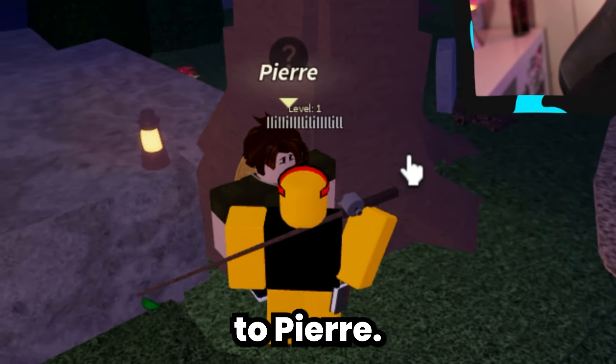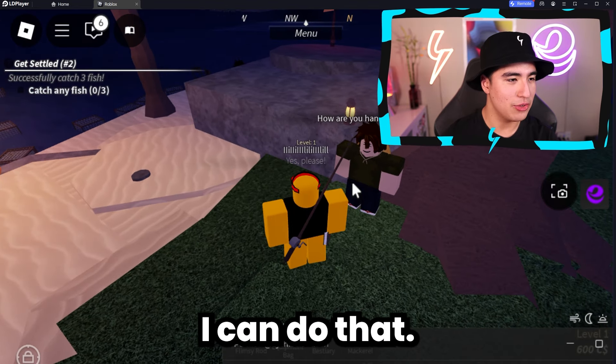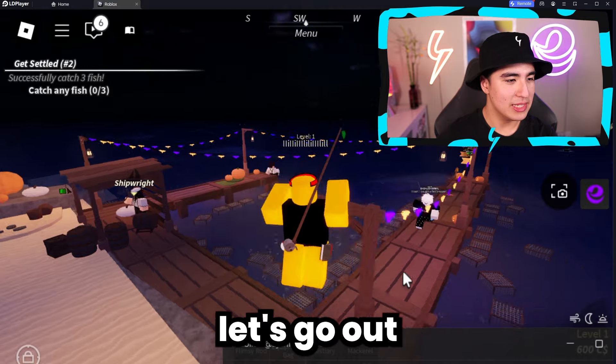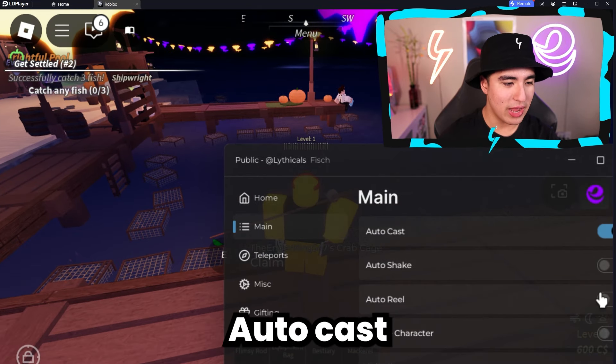Let me talk to Pierre — he came out here finally. He wants me to catch three fish. I can do that. Let's go out to the docks and lock in right here. Auto cast, auto reel — that should be pretty good to go.